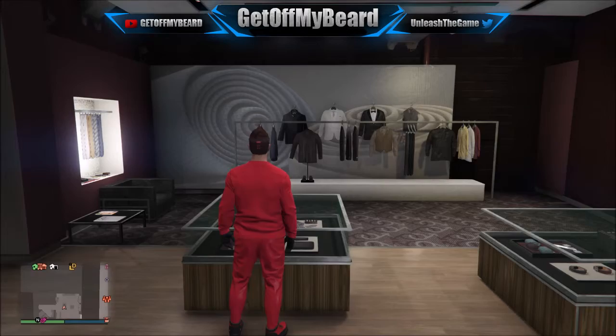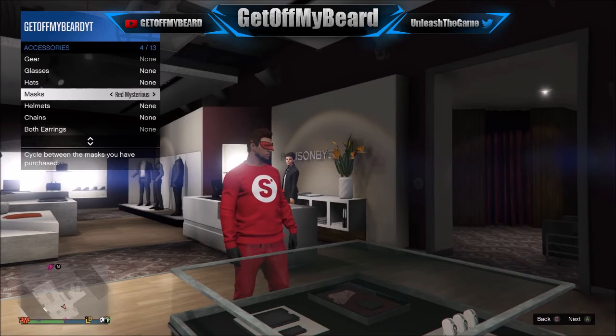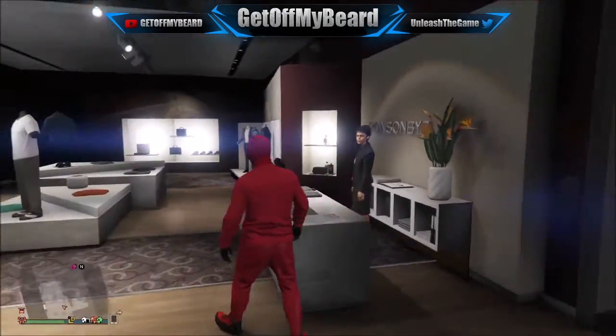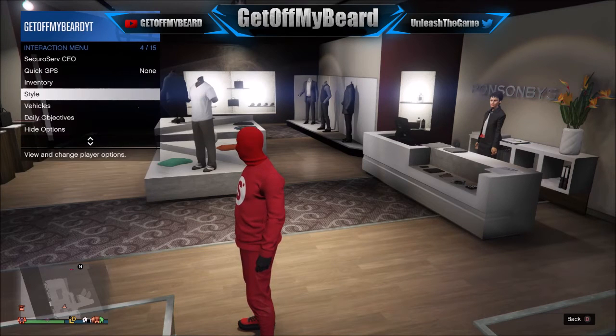Once we've bought the gloves, we're going to go ahead and apply our red balaclava mask, as you can see here. Then you want to go ahead and save the outfit so far, and the reason you want to save the outfit is because we're getting ready to do some glitch time. Go ahead and save that outfit as Deadpool.